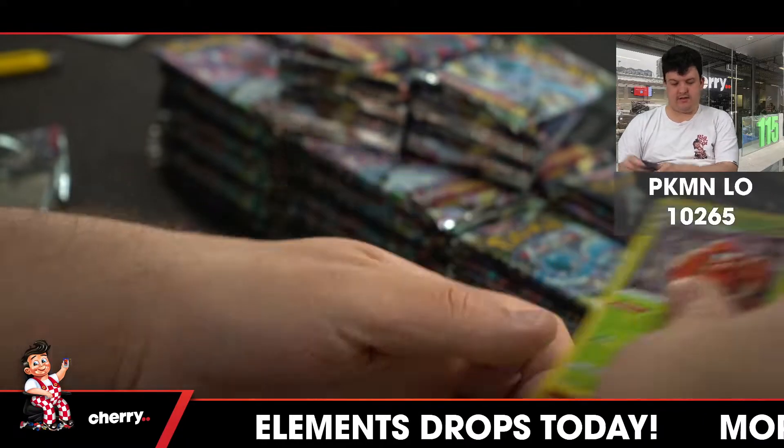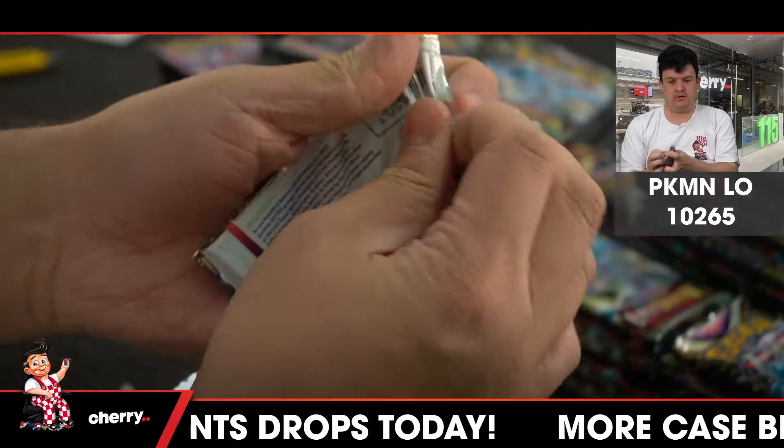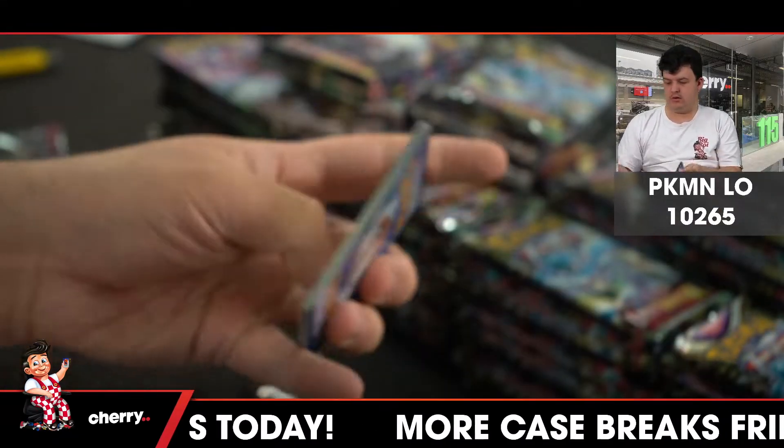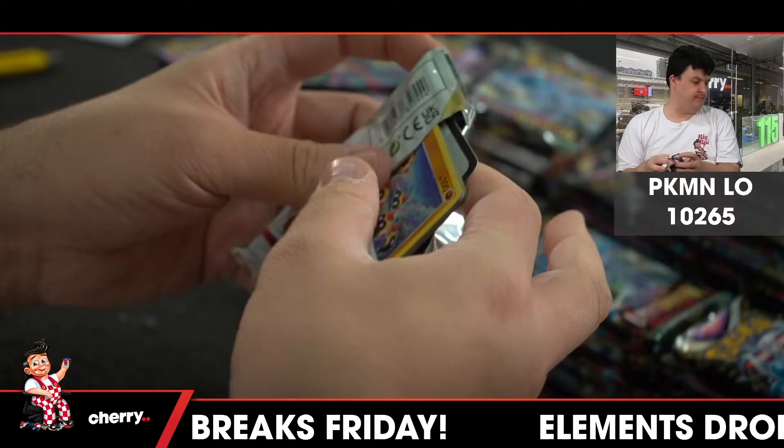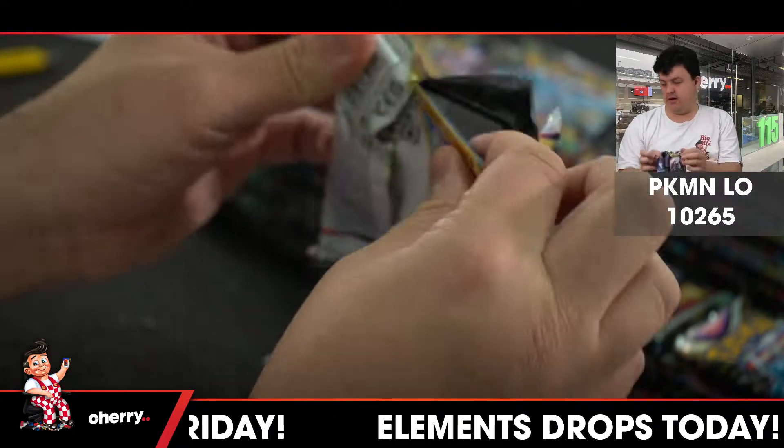Trevenant reverse. Inkay reverse. Crystallia holo. Goodra V and he'll be happy — oh no.